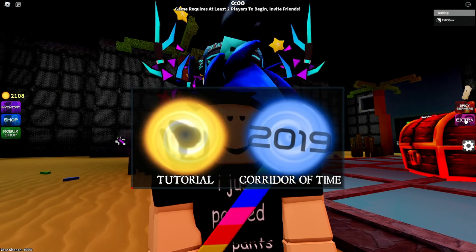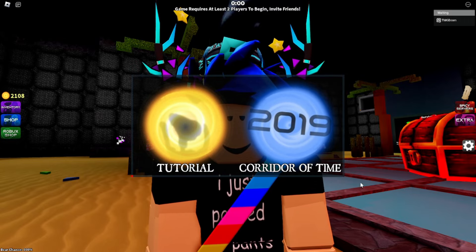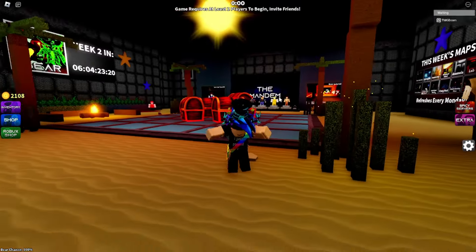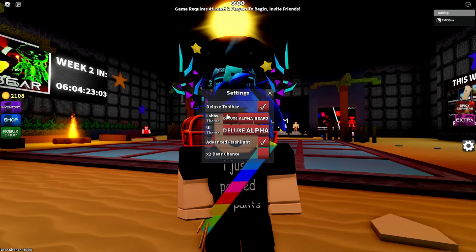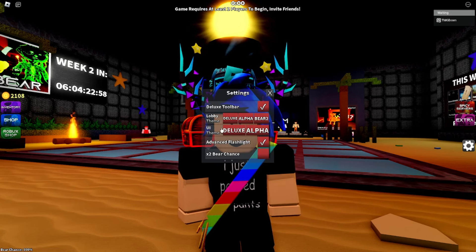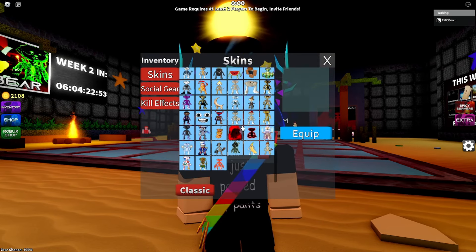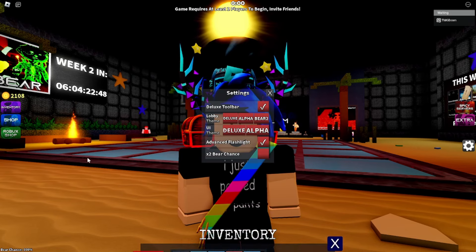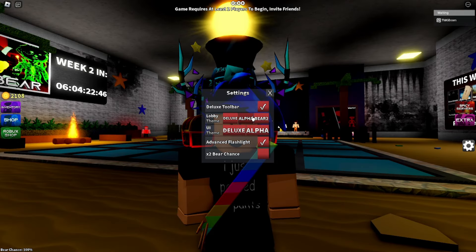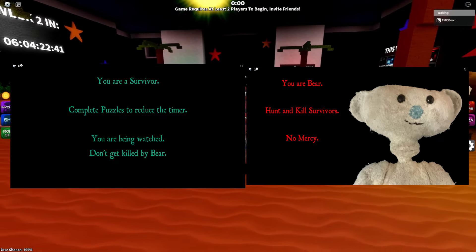Staying in the lobby, we actually have a new button being Extras. Just click this button and you can go to the tutorial or the corridor of time — this pretty much just declutters the whole lobby. Also, Cheetah Man is now here instead of over there. We also have a new thing in the settings being the UI theme. Lobby theme and UI theme are now two separate settings. If I click Alpha and open my inventory, it's going to look like the classic old inventory. If I click Deluxe, it's going to put me in the Deluxe inventory. This also changes how the UI looks in the cart.